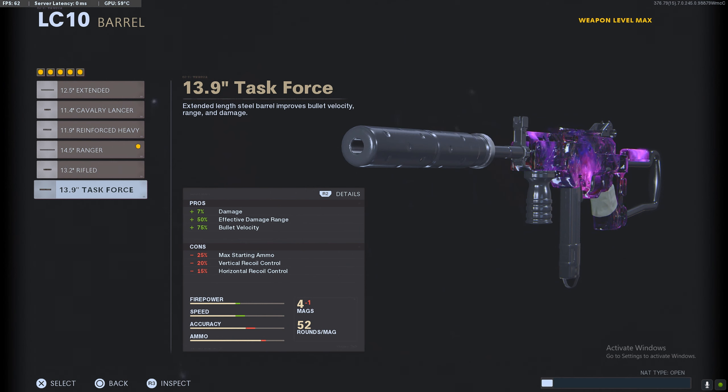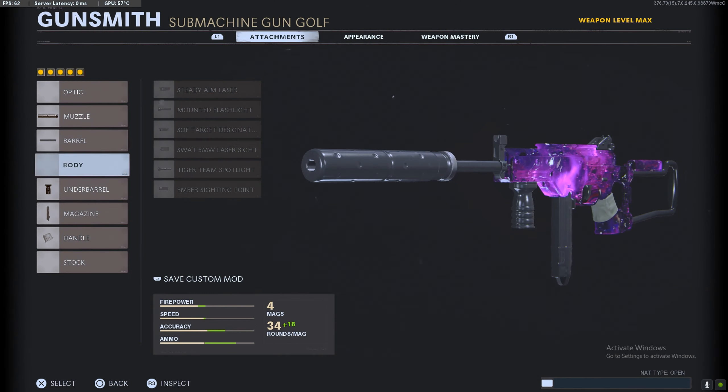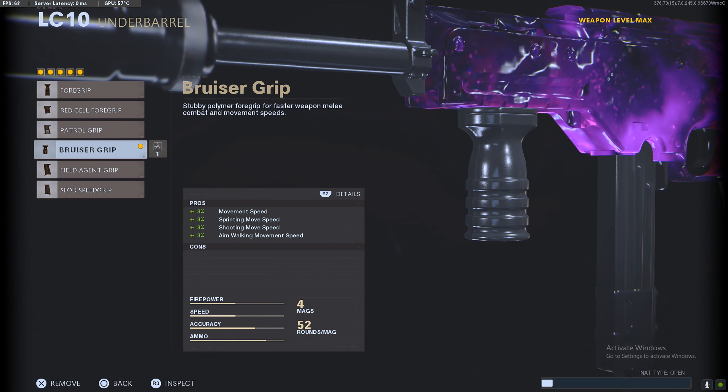For the barrel, you want to be running the Range barrel. I always used to run the Task Force, but when you run the Task Force it forces you to use the Field Agent Grip to help with recoil. Although you do gain damage with the Task Force there are a lot of cons, whereas with the Range barrel you get 100% bullet velocity. You do lose a bit of aim walking movement speed but it really does not affect this class.